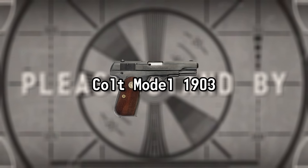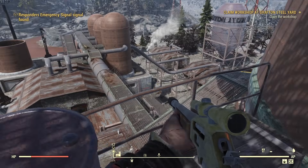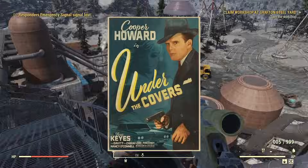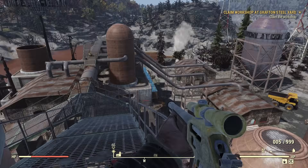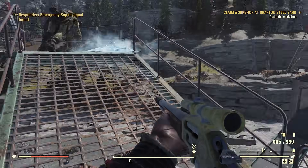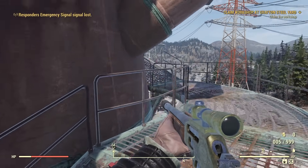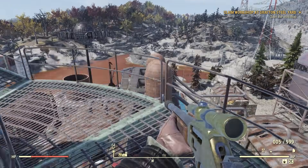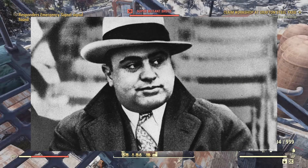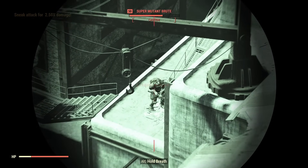Colt Model 1903. The Colt Model 1903 only appears on a Cooper Howard pre-war movie poster in Episode 8. Designed by John Browning but manufactured by Colt, it was issued to many US Army and US Air Force officers during World War II, but was also the weapon of choice of American gangsters like Al Capone, Bonnie Parker, and John Dillinger.